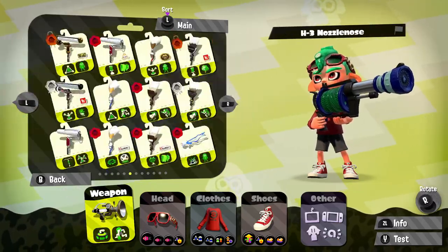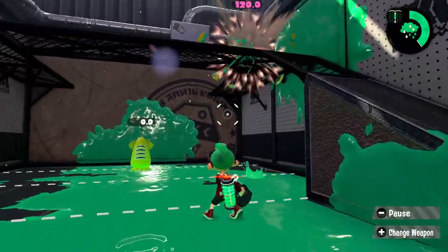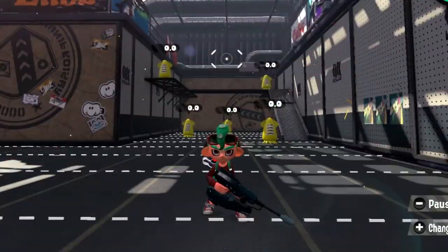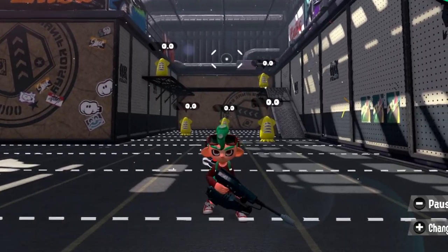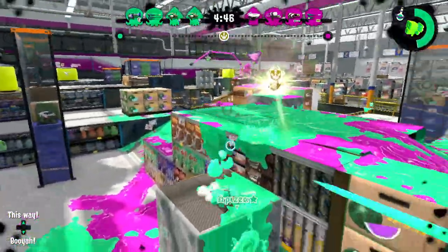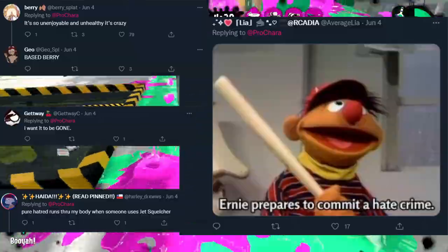On paper, when you look at Splatoon's amazing variety with things like a bathtub that lobs blobs that can bounce around, a ballpoint pen with different modes of charging, and dualies that can slide around, Jet Squelcher doesn't seem that special. It's just your long-range shooter. But while it may seem standard, it's probably one of the most unique and fun weapons of the game due to its playstyle — and today I want to talk about it and why that amazing weapon is, today, one of the most hated weapons in the game.